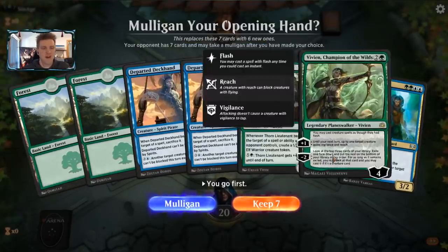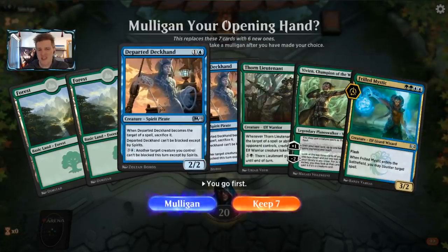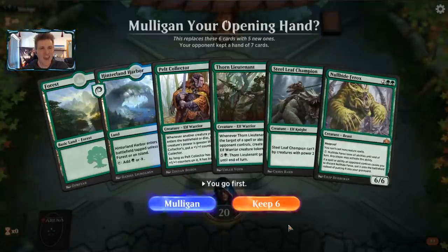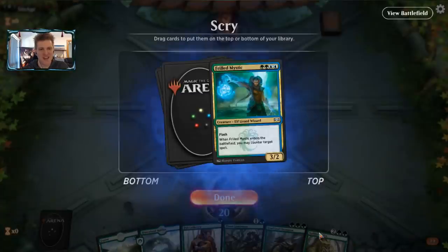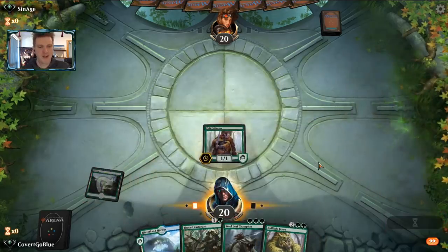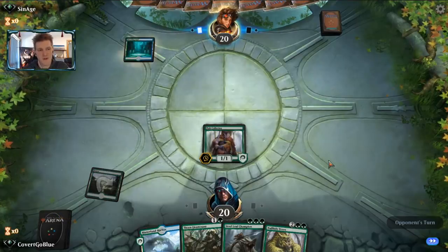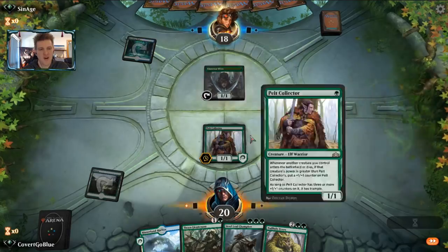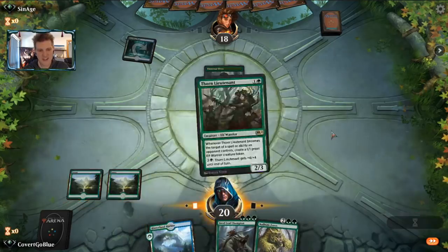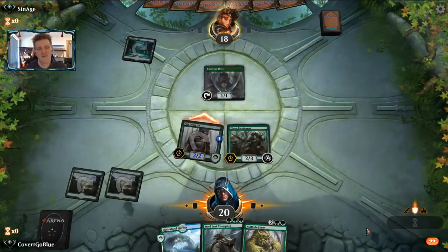Game three - this opener has Thorn Lieutenant into Vivian, but it's not clear I'll ever cast these Departed Deckhands or Frilled Mystic. It's kind of a four-card hand and needs to be mulliganed. Now we just need to find a land off the top and we have a sick curve. If we find two lands off the top this is about as ideal as it gets. Only a Llanowar Elves start would be better - and the opponent immediately shows us exactly that. Let's hide our blueness and keep the opponent thinking mono-green thoughts as long as possible; it might affect how they handle the board.